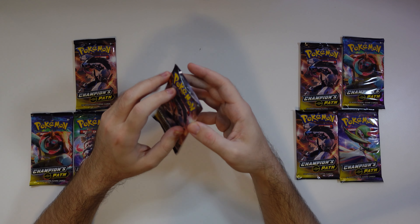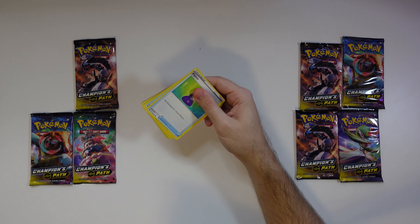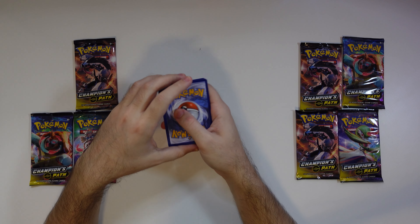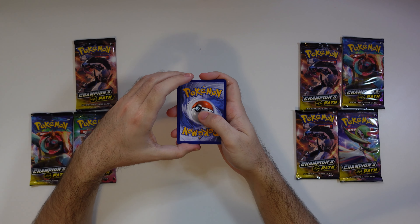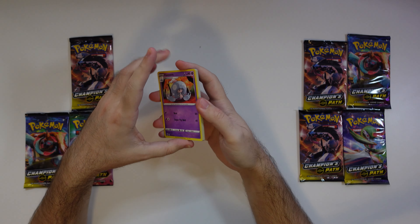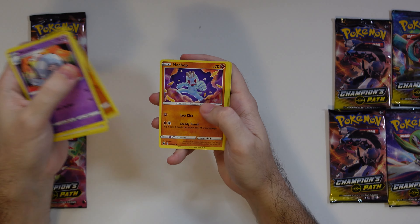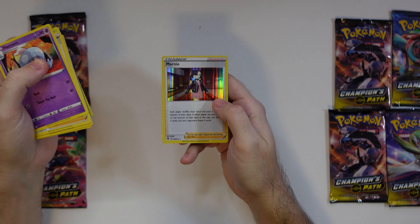We're going to start off with the Double Box. Code card. Flip it over, three to the front. Guessing the energy... Psychic energy. Here we go. We've got a Hatterene to start off, then a Sonia, Beedrill, Potion, Full Heal, Rolycoly, Machop, Lillipup. We've got an Arrokuda reverse. And on the back, we're starting with a Marnie holo.